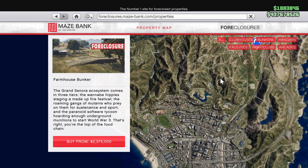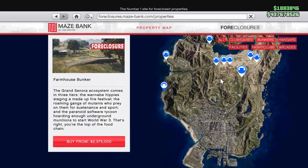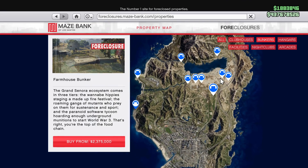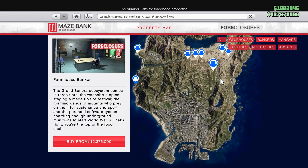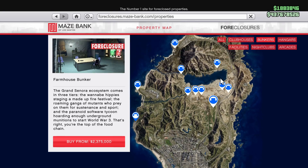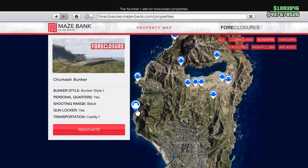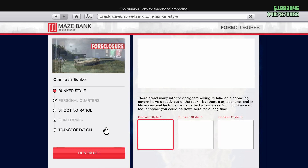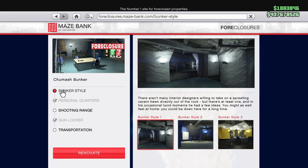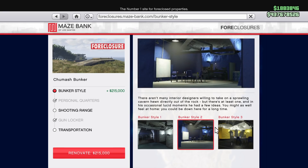Chumash would be a really good price for beginners and it's a really good location. It is the most expensive at $2,375,000. But any bunker below the Alamo Sea will work. The Fort Zancudo bunker is only $100,000 cheaper than the Chumash bunker, so save that extra $100,000 and just get the Chumash.